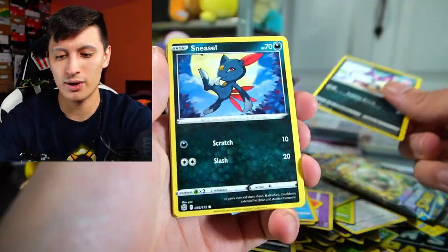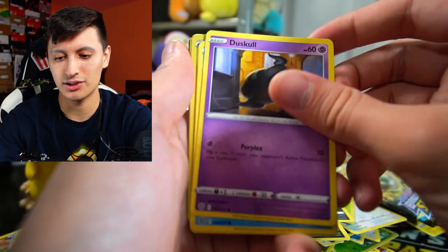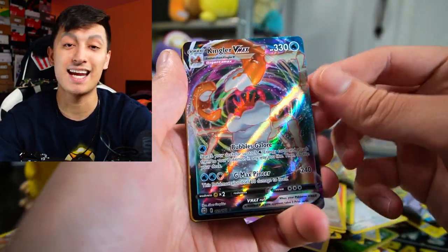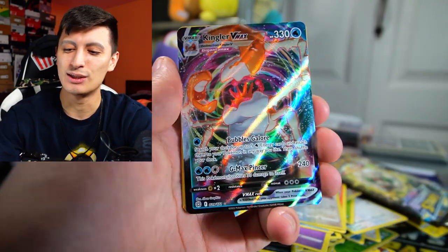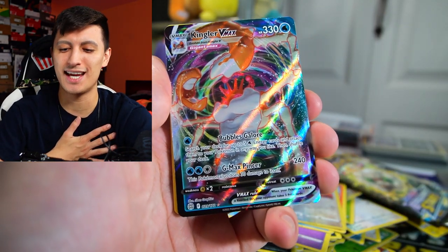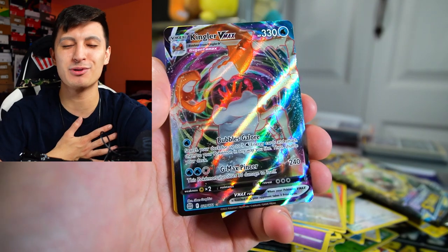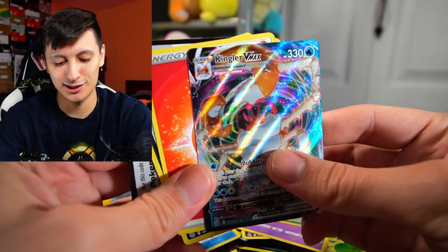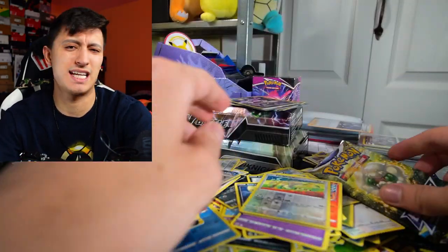Purloin, Sneasel, Duskull, Corsola, Magmar, Farfetch'd Reverse, and a Kingler VMAX. That is rough — that will take up a valuable VMAX spot in our booster box. Not too big a fan of Kingler VMAX or just Kingler in general.